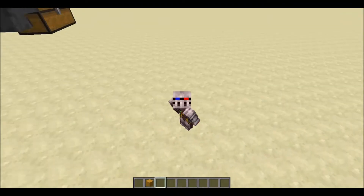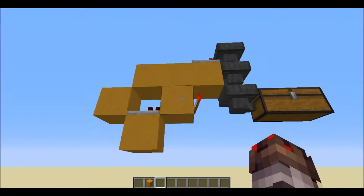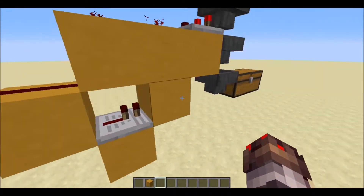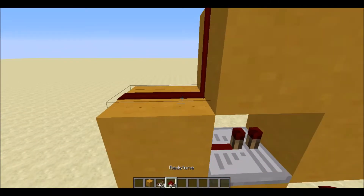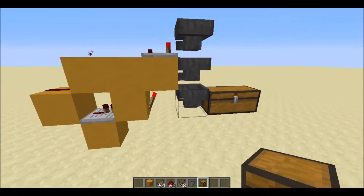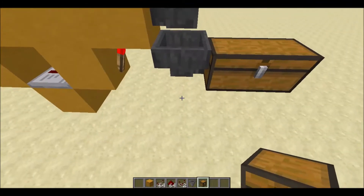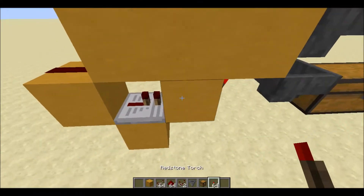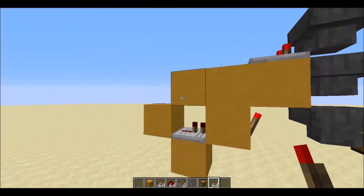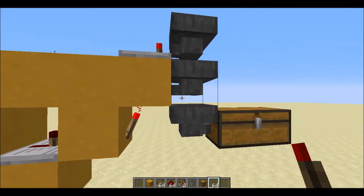Hello everybody, welcome back to another Minecraft tutorial. Today we are looking at this absurdly simple sorting system - this is one module of a sorting system. Let me show you everything it requires: three hoppers per module, one redstone torch, one repeater, three redstone dust, one comparator, and about six redstone blocks. Just six blocks - seriously simple.